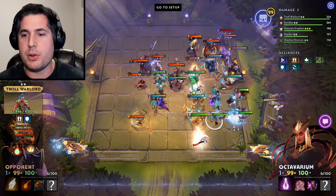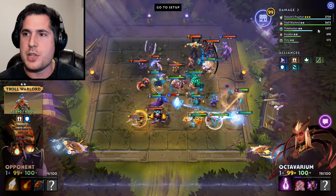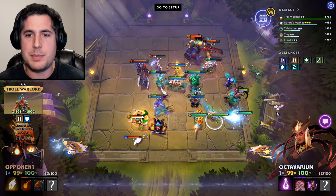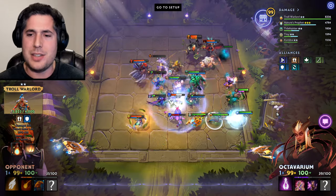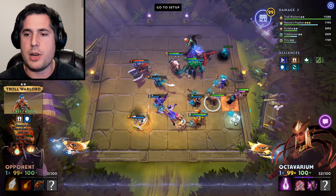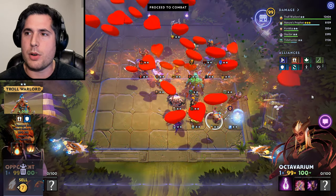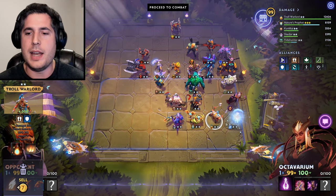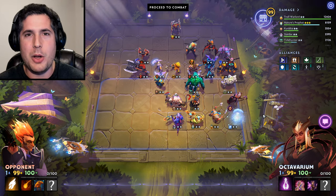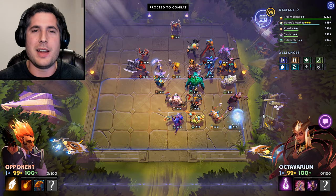Watch what happens — Troll Warlord is tethered to Io and dealing an insane amount of damage. Nature's Prophet gets an initial burst, but Troll Warlord just keeps ramping up due to increased attack speed and his Fervor passive. Put a Daedalus on him and he's absolutely out of control. This strategy revolves around Troll Warlord and Io being together — pay special attention to the positioning. That Troll Warlord hit 12,000 damage. Unbelievable. His armor and Io in the vicinity really helps him. This is a fantastic build and I've been playing a ton of it.